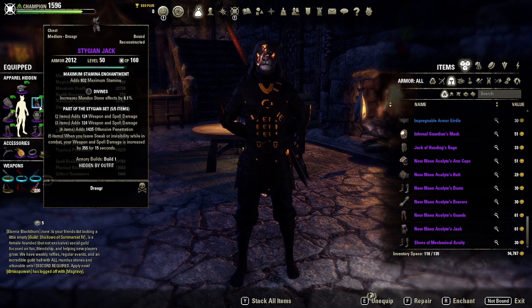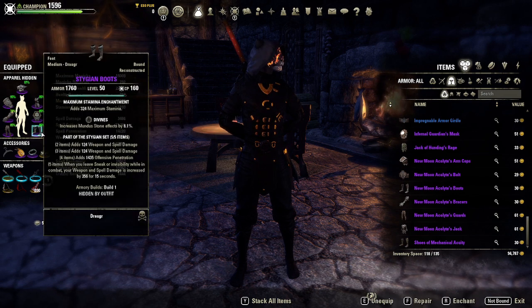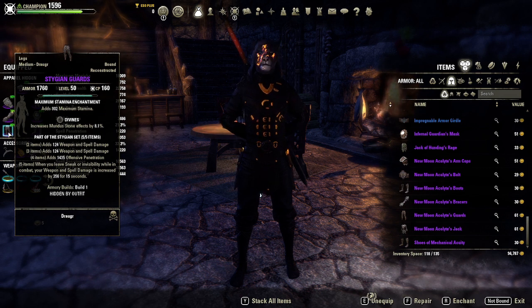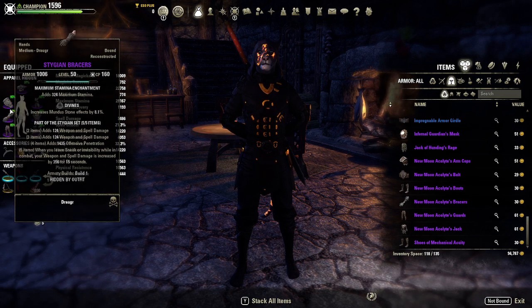The other change is we've added Stygian instead of New Moon. The proc condition for Stygian is: when you leave sneak or invisibility while in combat, your weapon and spell damage is increased by 356 for 15 seconds. Originally I thought you need to be in combat, but you actually don't - if you come up behind somebody with Stygian on and hit them with a heavy attack in stealth, it counts as being in combat and procs Stygian. I don't know if they'll patch that in the future, but for now it gives us a little more damage and quite a bit more sustain compared to New Moon.